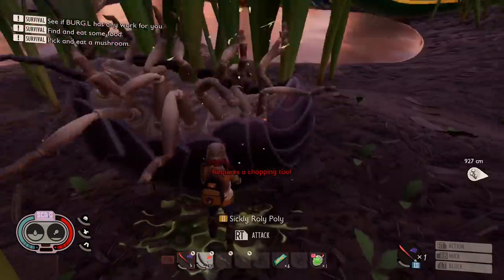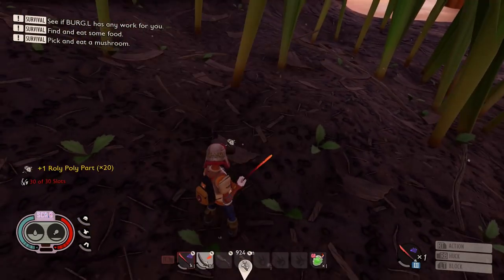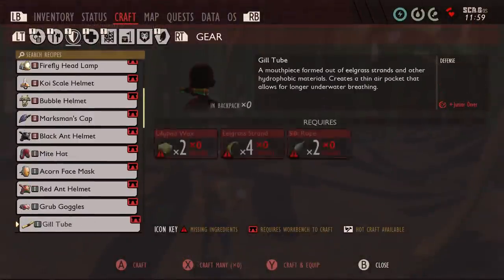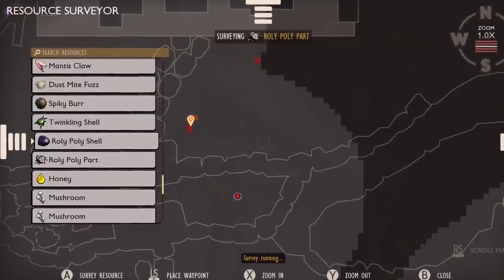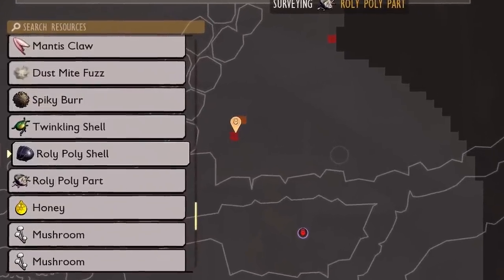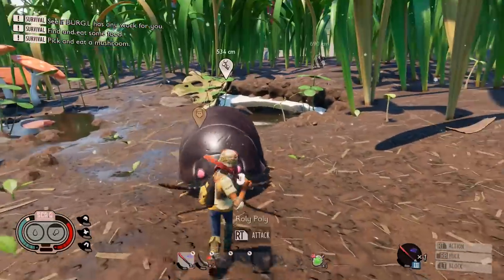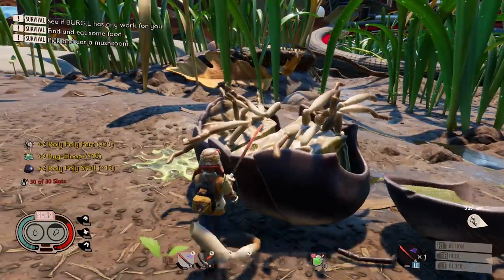Sickly roly polies no longer drop any roly poly shells — you only get them by killing the normal roly polies. I killed every single sickly roly poly and it only dropped some of the brand new gloop and roly poly parts, but not the shells. You need the shells to make roly poly armor. So as soon as you get a roly poly shell, make sure you scan it at the resource analyzer, then use the scanner to find normal roly polies. If you scan the parts it will show every kind of roly poly, but scanning just the shell only brings up the normal ones. It doesn't seem perfect — I expect this to change in the next couple of weeks.